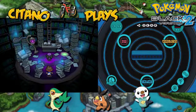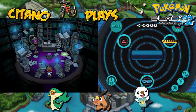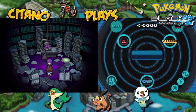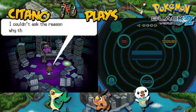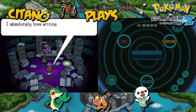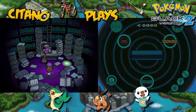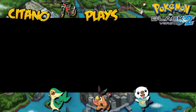Here we have Shauntal, she's waiting for us. When you're ready, just approach her and be ready for the first of the four Elite 4 member battles. Round 2! She's the woman who uses Ghost types. She talks about a novel she wrote — she loves writing about the close bonds between trainers and Pokemon she competed against, and she'd like to use us as subject. Round 2 versus Shauntal, Elite 4 member of the Ghost types.